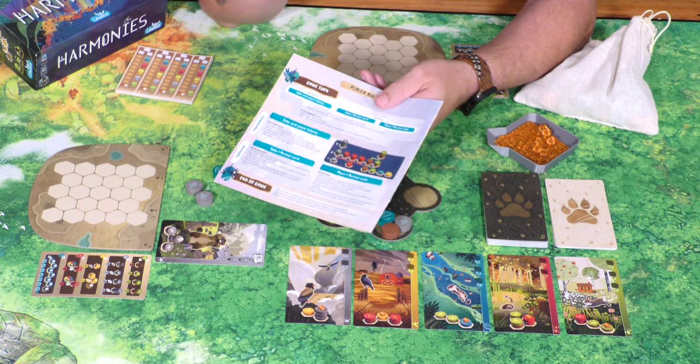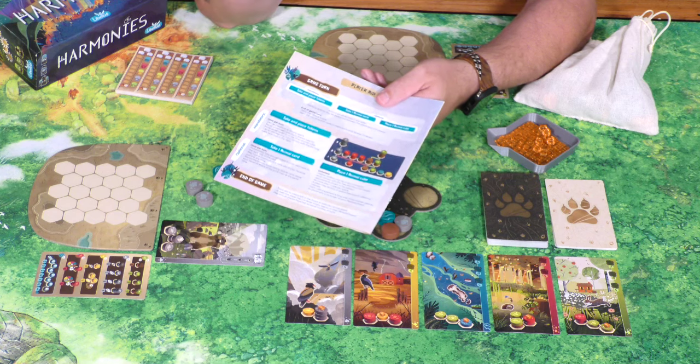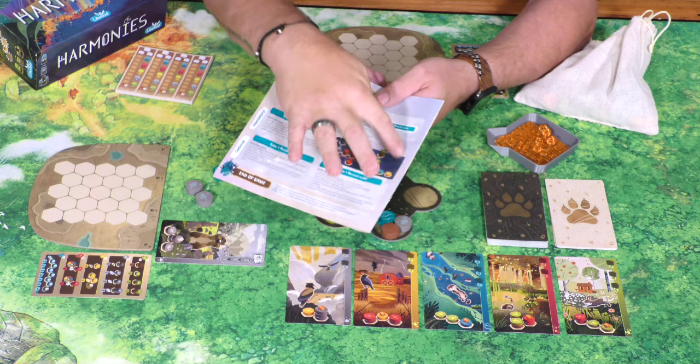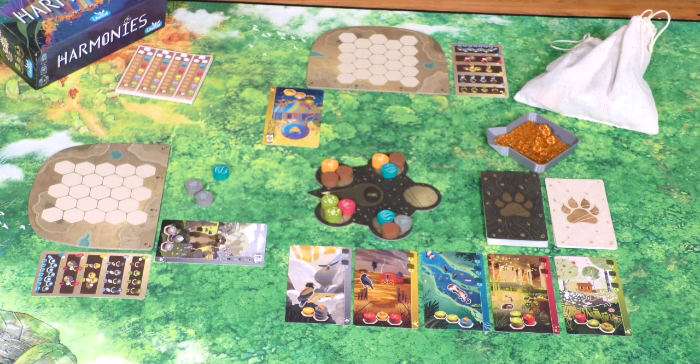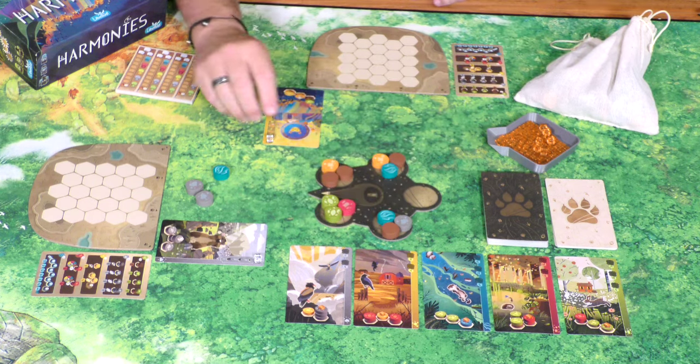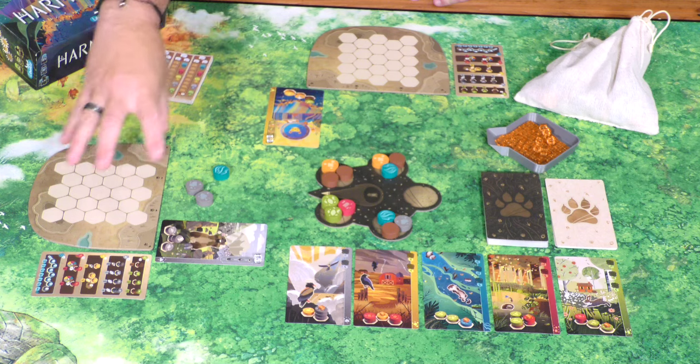Field tokens — the yellow ones — cannot be stacked. So this is a good thing to have memorized, but it's not very difficult at all. That's the main thing you have to think about when placing things on your boards.